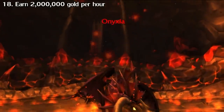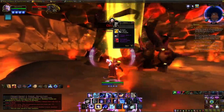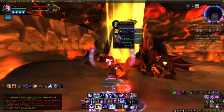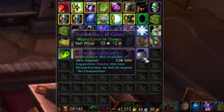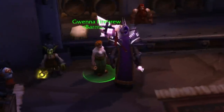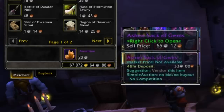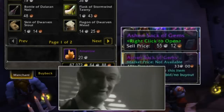For everyone running Onyxia, I've got a gold guide for you. From her you'll loot something called an Ashen Sack of Gems — and you might open it, get a gem or two, and vendor it. Well, congratulations, because you just played yourself. Never open this gold trap, because the bag always sells for more than the gems held inside. Keep the change, you filthy animal!